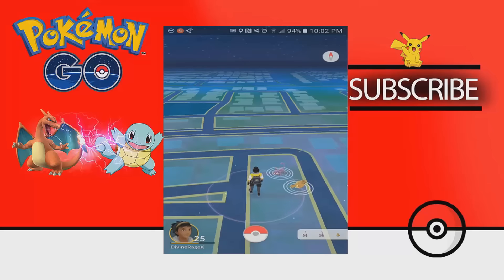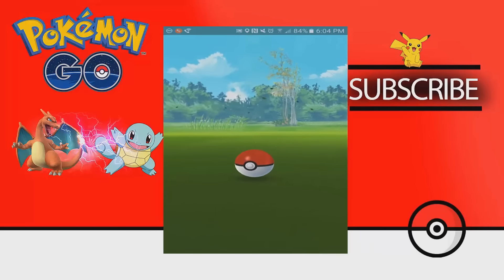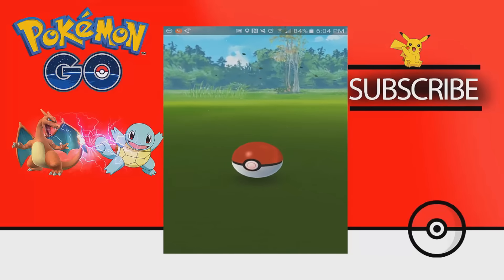Upon entering the game, if you click on the navigation panel located on the bottom right hand corner of your screen, you'll notice the footprints have completely disappeared. Apparently, fixing the footprints proved to be too challenging so they just removed them completely.